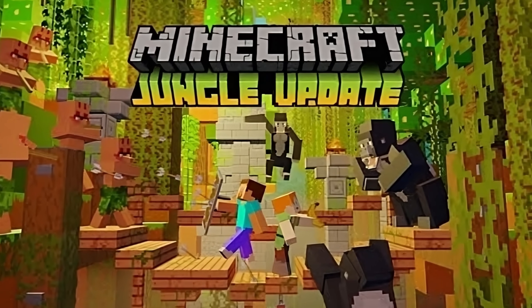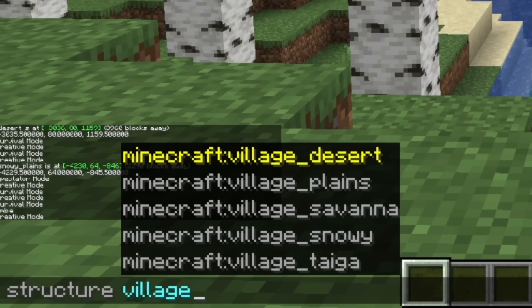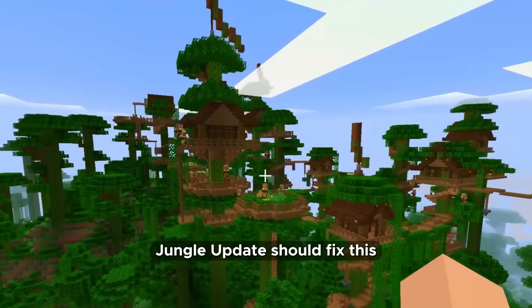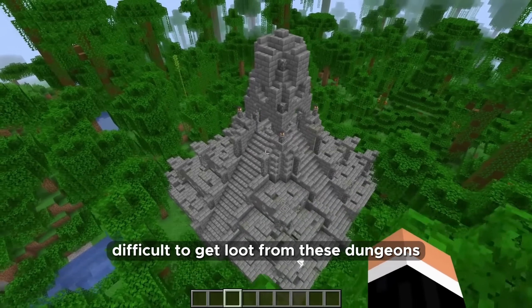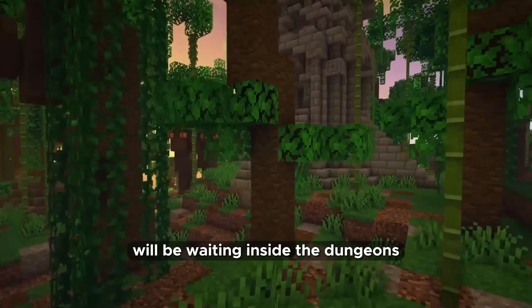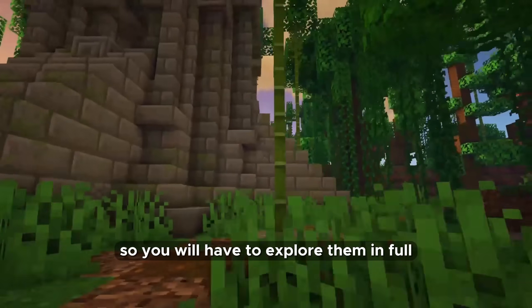A jungle update is the next update I would like to see. Let's start with villages — there are only five types of villages in Minecraft: desert, plains, savannah, snowy, and taiga. The jungle village is not in the game, and the jungle update should fix this. Villages can be both on the ground and in trees. New dungeons should also be added — they will be very rare and it will be quite difficult to get loot because hostile mobs with traps and poisoning will be waiting inside. Chests will be scattered throughout the dungeon so you will have to explore them fully.